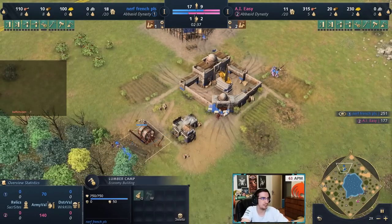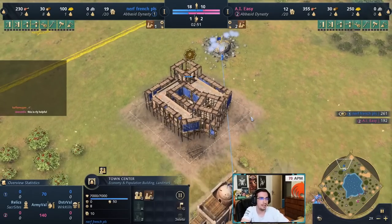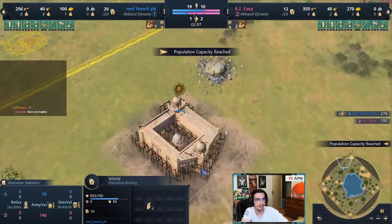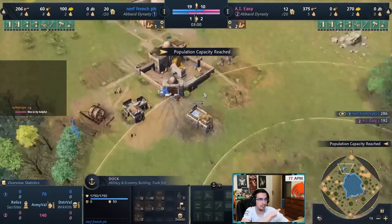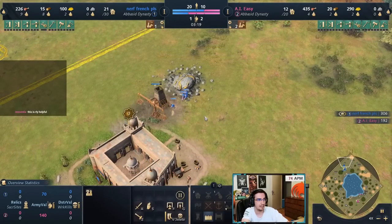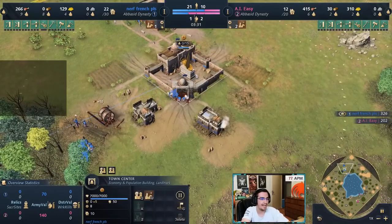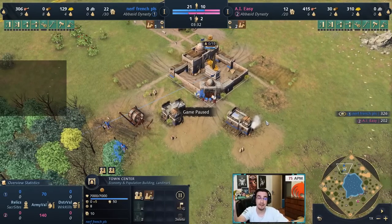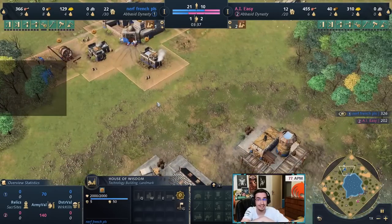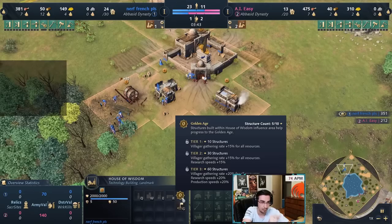Keep producing fishing ships consistently while also making a mining camp with four on gold. Rally all remaining villagers onto the wood line. Why is it important to connect your docks as fast as possible? Because of the Golden Age Tier 1 bonus — it's incredibly important. That's why Abbasid is good on water.